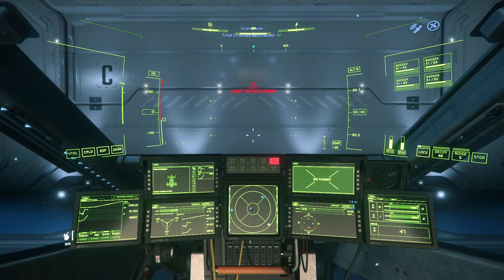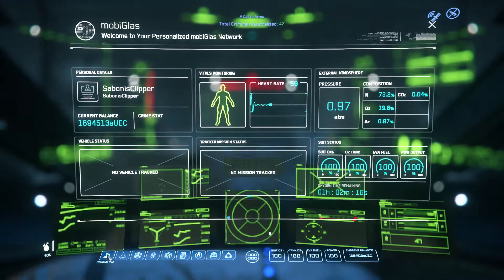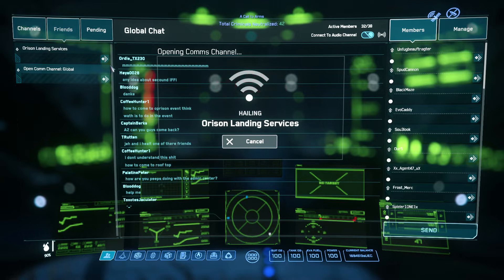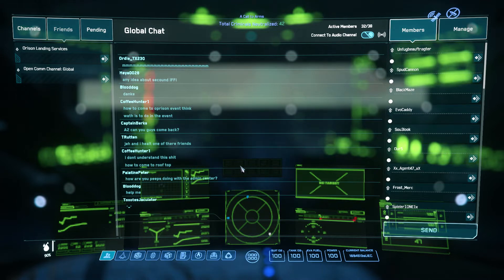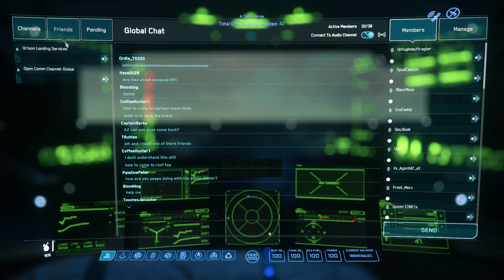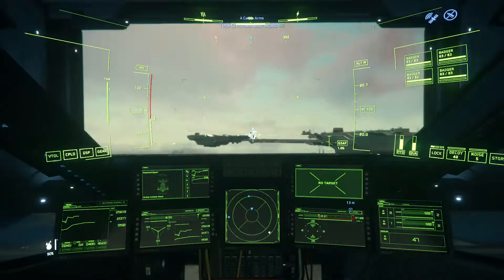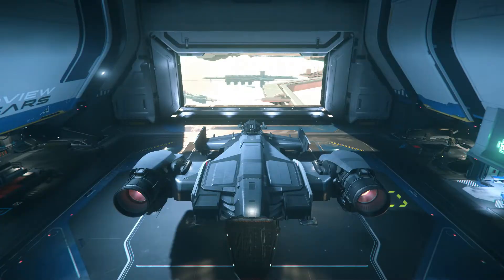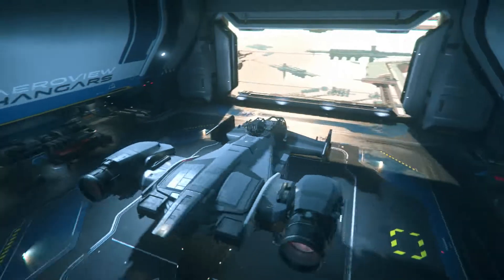I have to request the station to open the hangar for me to leave. So F1, going into Comlink and Friends — here I have Horizon Landing Services. Here is where I communicate with them, and they now know I want to leave. The same thing goes for landing: once you're within about 8,000 meters, use those same Friends and Landing Services to request a landing pad or hangar.